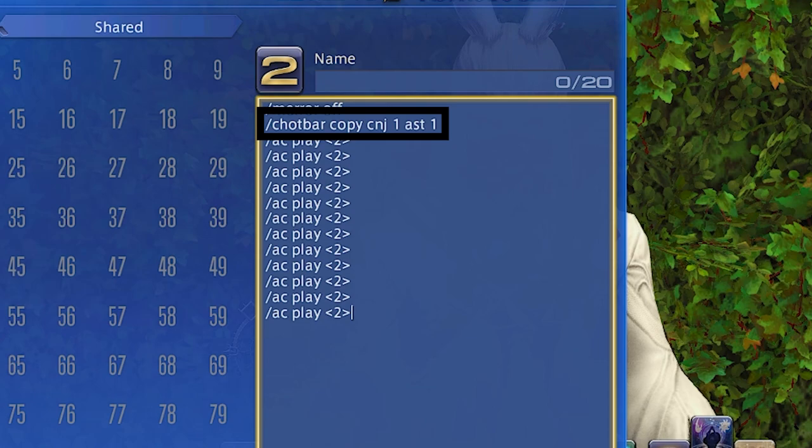This second line simply means that you're calling forth the Conjurer's first cross-hop bar to replace your Astro's first cross-hop bar. We're not complete yet, so don't overthink it.